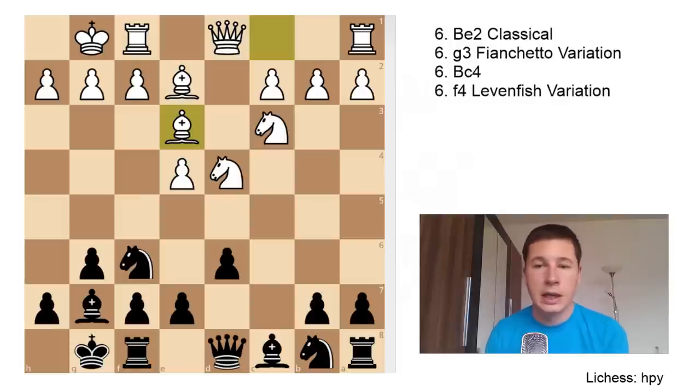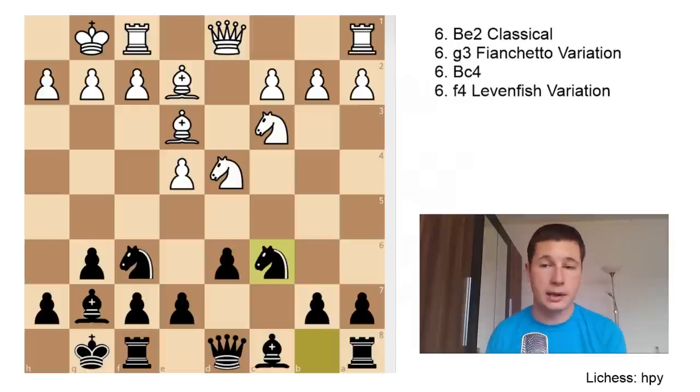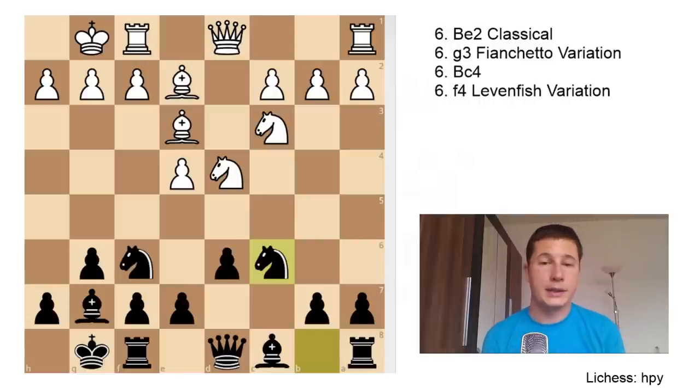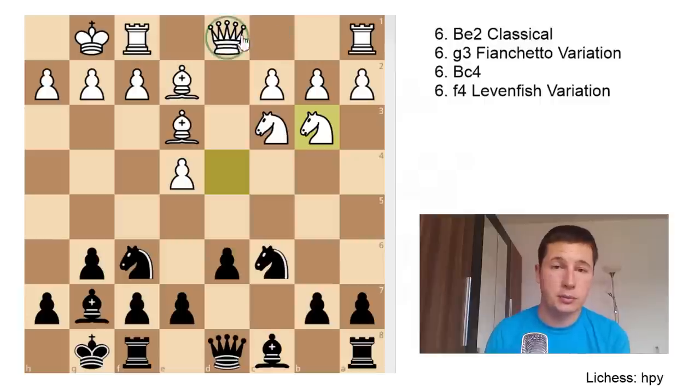We'll go with Bg5 first. To this, Black should continue development with Nc6 — the most popular move and first engine choice. Now White gets to choose. Nc6 is attacking the knight on d4, so White must decide whether to capture with the bishop or queen. The first choice is Nb3, just declining a trade of knights and preparing to place the queen on d2, and in some positions exchange the bishop on g7.